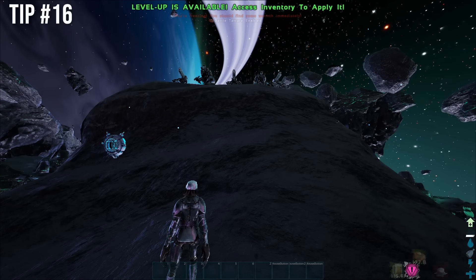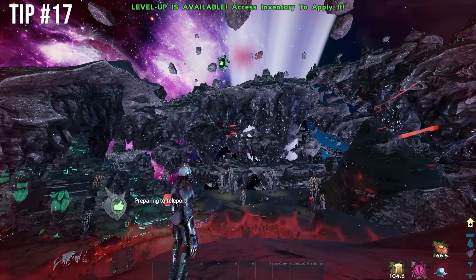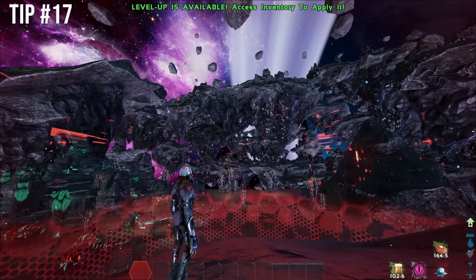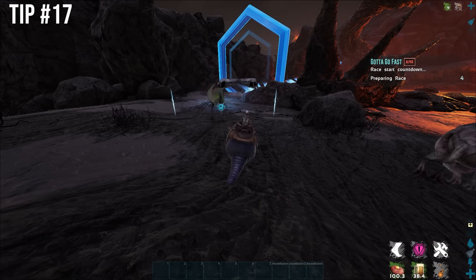Don't just drink Beer to run turrets — also drink Battle Tartare, or else you're beta. If you say Battle Tartare is hard to make, you TP to Volcano East on Genesis and do the Gotta Go Fast mission on the Dodo. Easy.